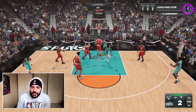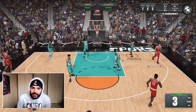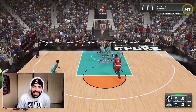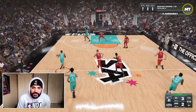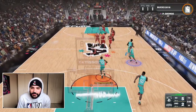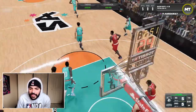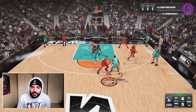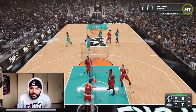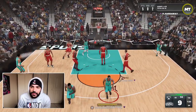All the way to the rim — and there it is. Could have been an and-one. We'll take the first two with Penny. That's a good find by him, I gotta respect it. Look at Wambi with the massive chase down — he covers so much ground. Finally get one to go. You can play make too. I'll make the right pass, it's not a problem. Finding an open man yet again — Penny Hardaway, let's get it.